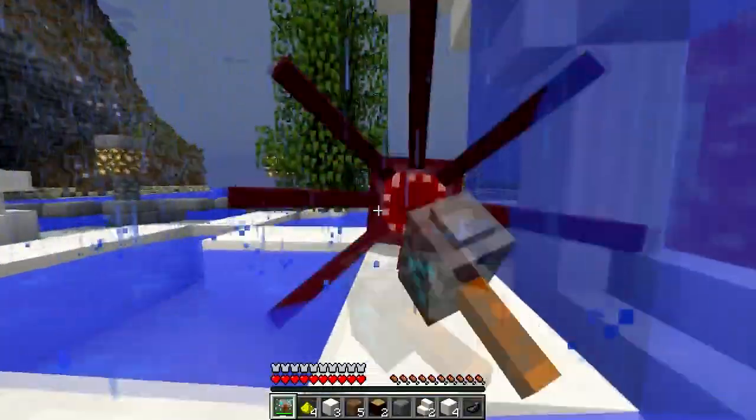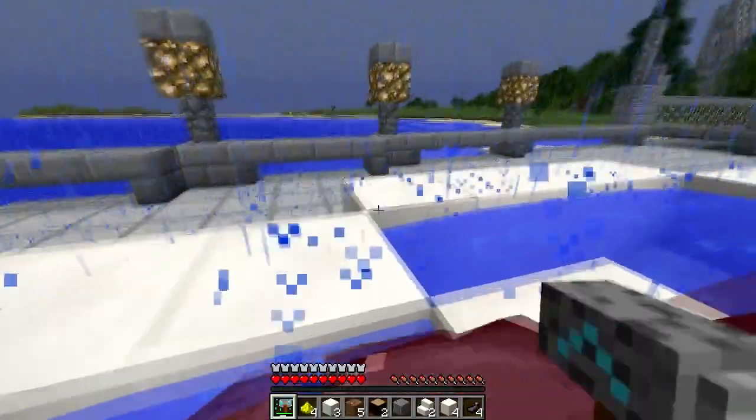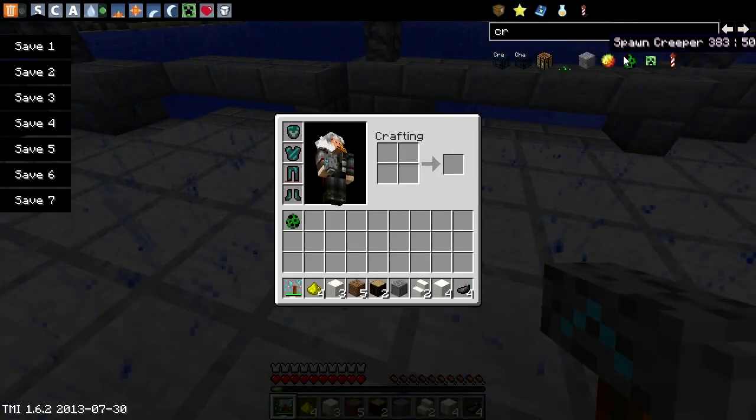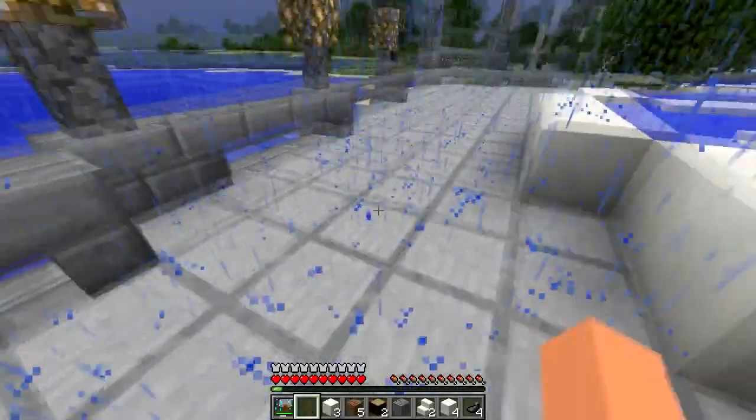Now let's go test out how strong it is against mobs. The Thor hammer isn't too strong against that squid over here. Let's go spawn a creeper and see how we deal against this creeper over here.